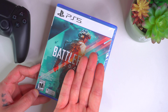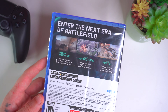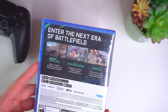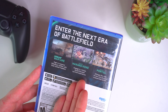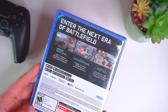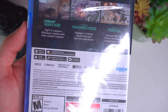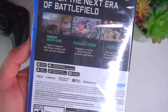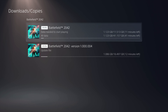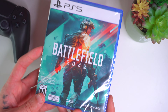Battlefield 2042 from DICE and EA. We've got pretty cool box art with a nice flare effect. On the back: 'Into the next era of Battlefield' — we have All-Out Warfare, Battlefield's Hazard Zone, and Portal. The mode that looks most exciting to me is Hazard Zone, where you go in with a squad of three or four, find stuff, and extract. Requirements show network features, 1 to 128 network players, and a 50 gigabyte minimum download — make sure your SSD is ready.